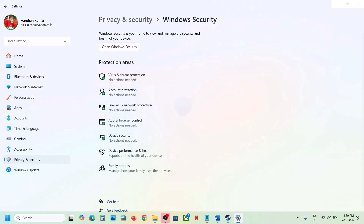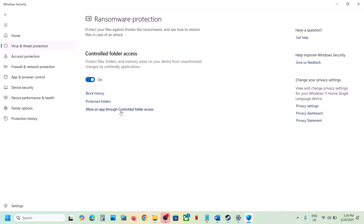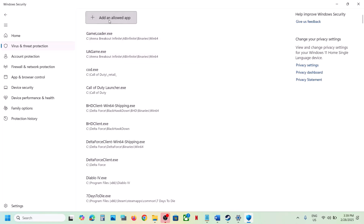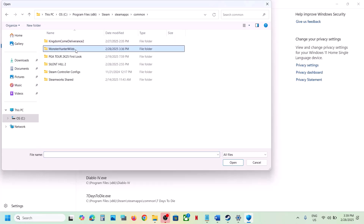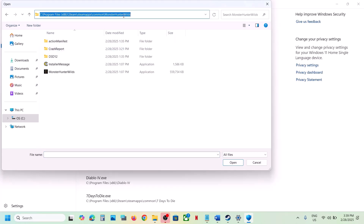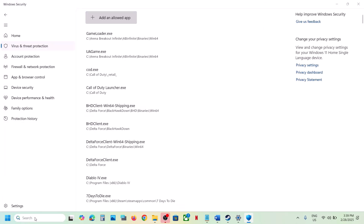Click on Virus and Threat Protection, scroll down, and click on 'Manage Ransomware Protection'. Click on 'Allow an app through Controlled Folder Access', click Yes to allow, then click 'Add an allowed app', click 'Browse all apps', go to the game installation folder, open the game folder, select the game EXE file, and click Open.